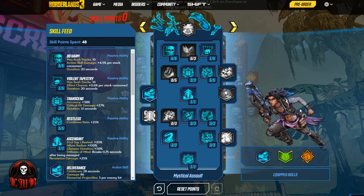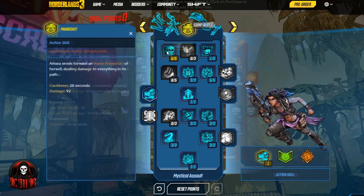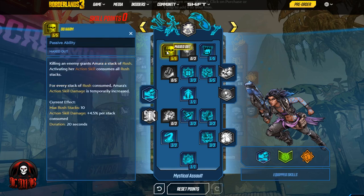This is different from, for example, my Juggernaut class which forces you to use the up-close-and-personal ground slam, or my World Burn class which is all about the phase grasping. This build has a lot of versatility, so if you love Amara but don't know which way to go with her action skills and want to play around with different things, this might be the way to start.